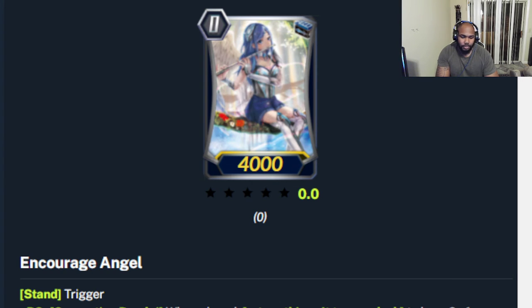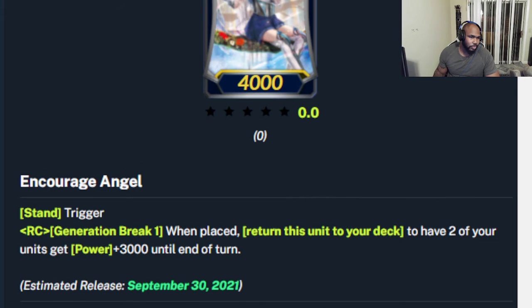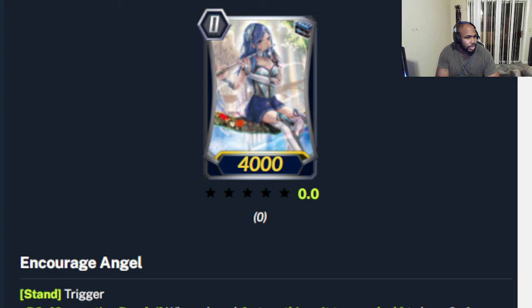There's also an Overlord Legend Deck that I'm pretty excited to see. Let's go over the cards now. We have the Encouraged Angel, which is one of those Grade Zeros that has to be whatever trigger it shows — it's just a stand trigger. It also has the skill: Generation Break one, when placed, return this unit to your deck to give two units plus 3k. Generation Break is basically how many face-up stride units you have in your G Zone, counting the vanguard as one.